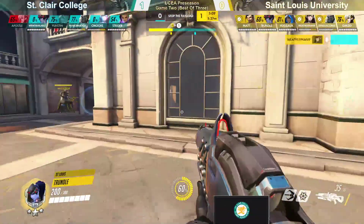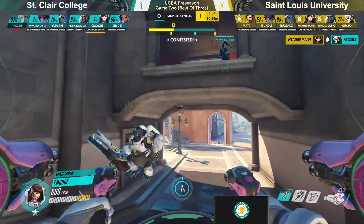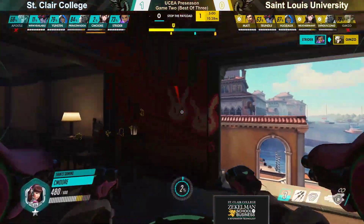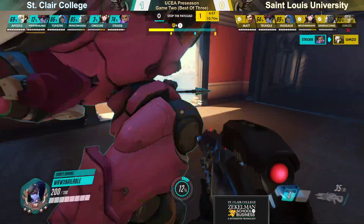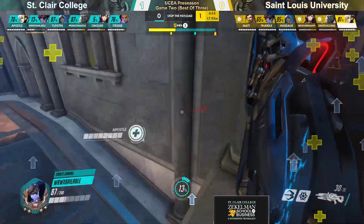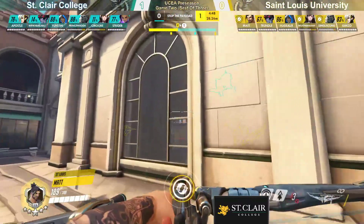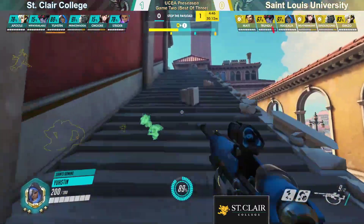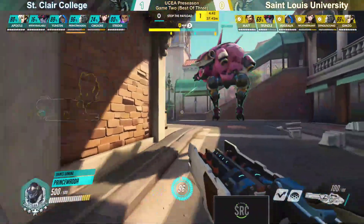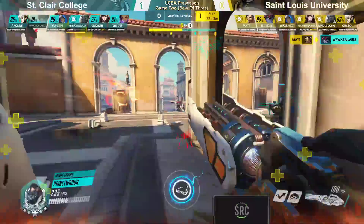Matt, I think, got himself a double. Trundle managed to secure himself a quick kill before the fight even started. St. Clair in a world of hurt right now. We may actually see some heroes getting switched up here for Saints. We actually see the Widowmaker being pulled up for Baleable, getting poked out of the window right before the fight's even getting started. They try to chase down Trundle, but he's going to escape just in time.